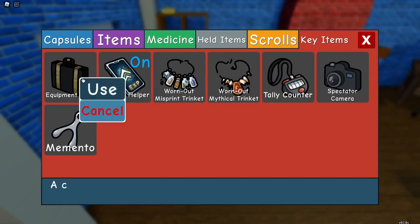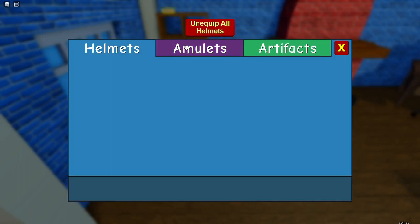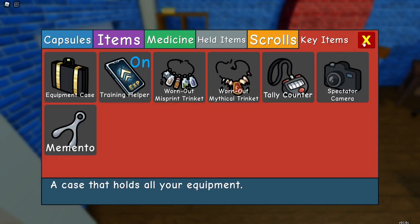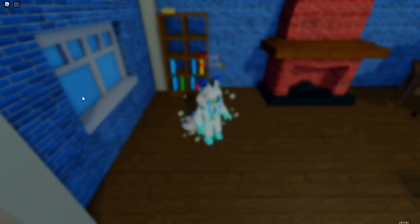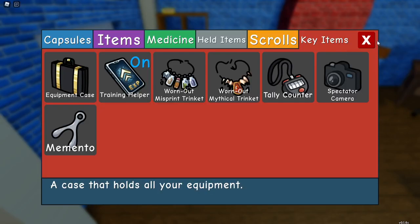If you want to see it, it is under the equipment case, and key items, and then amulet. Why they're in the amulet, I have no idea. Side note, I'm pretty sure that these influence base stats, not the actual stats.